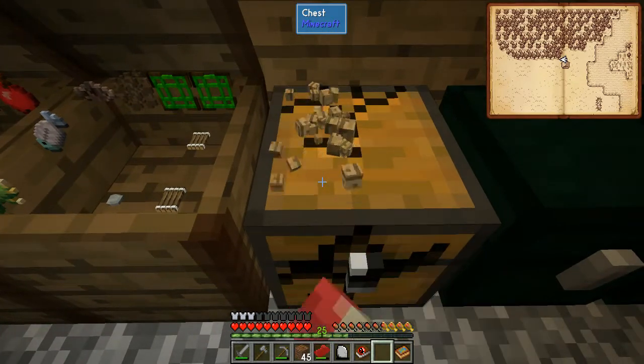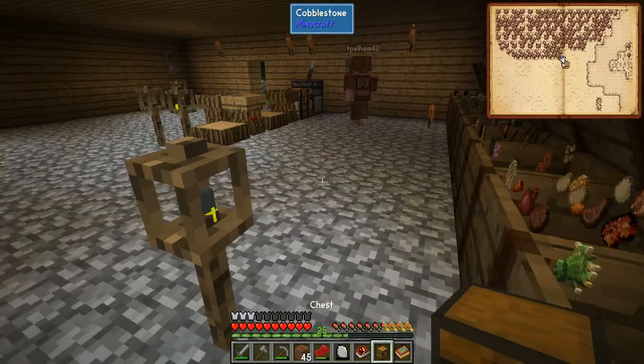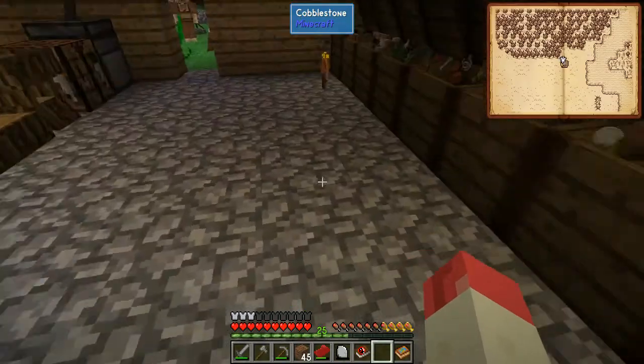We'll obviously take various raw materials and other things with us. But this gives us a real leg up — because we'll be able to make doors now! Finally! I wonder if that's changed the villagers then, in terms of their building.